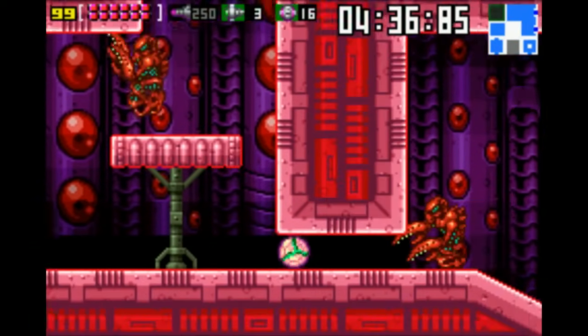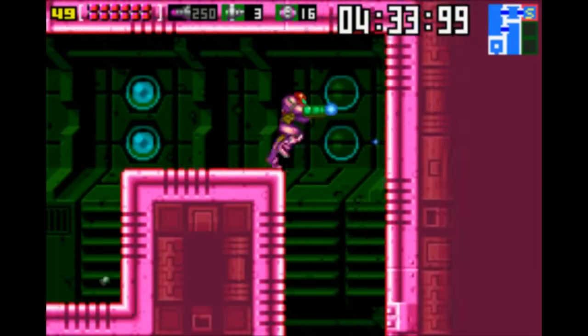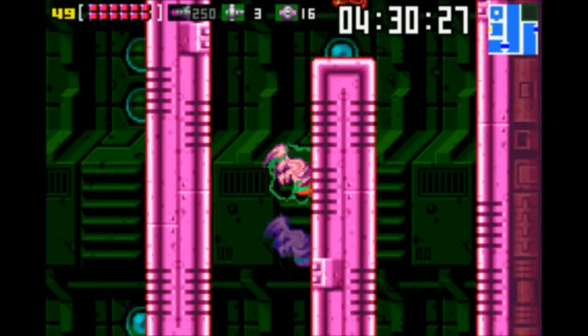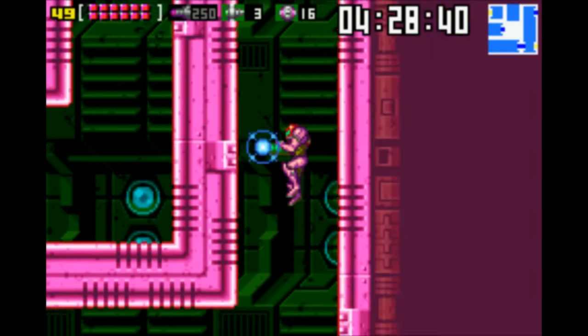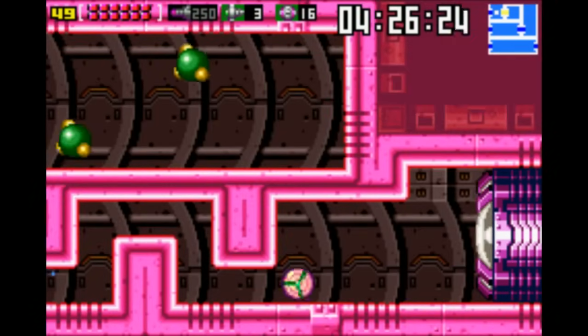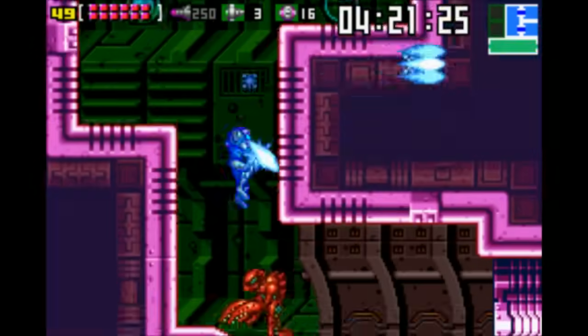Low percent is tense but not impossible — Ridley's still pretty easy, Kraid's never really a challenge. The idea of surviving with the bare minimum is pretty invigorating. Low percent means you're not getting any energy tanks — the lowest you can go, you get zero energy tanks. That would really make things tense.